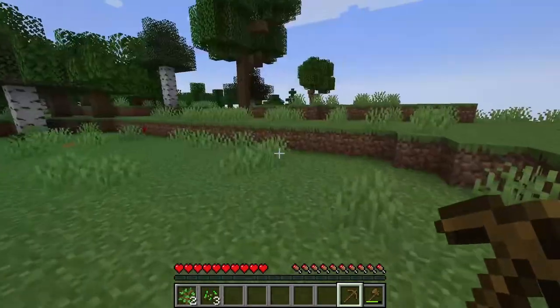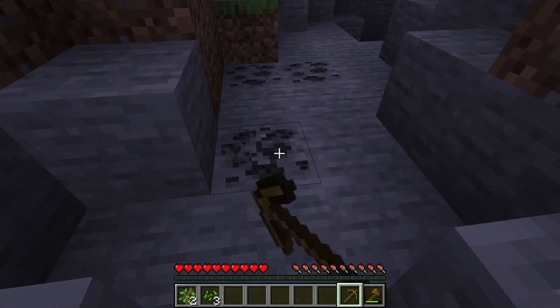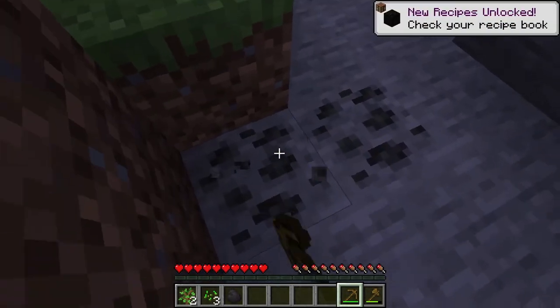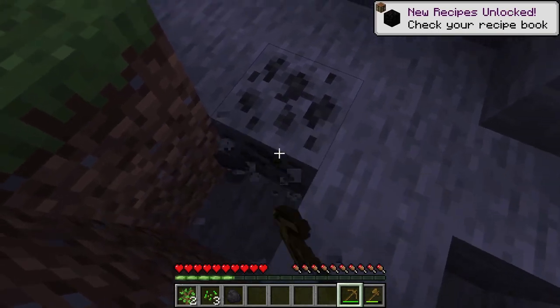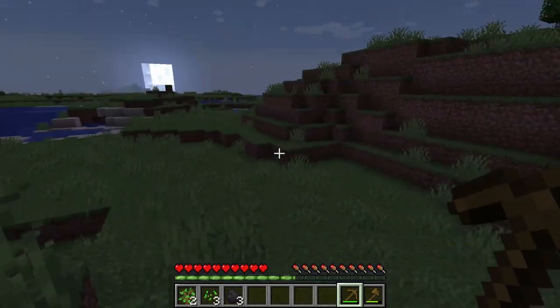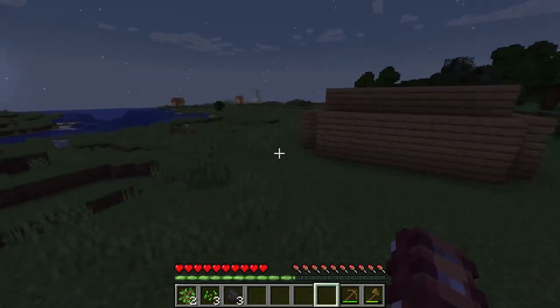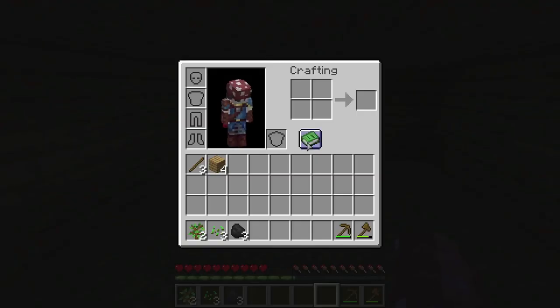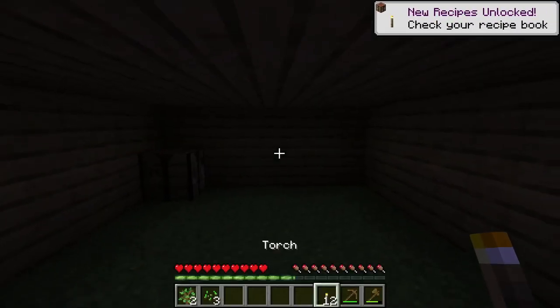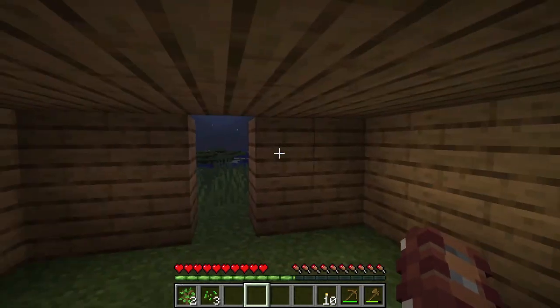By now you know how to build things, so now let's get to mining. Right here — this is coal. We're going to need that for torches, which will help keep us safe from most things appearing behind our backs to eat us. Let's grab those. It's getting a bit dangerous out here. Let's make some torches — a stick with some coal. They light automatically and stay lit, because that is how the world of Minecraft operates, free of the burden of physics.